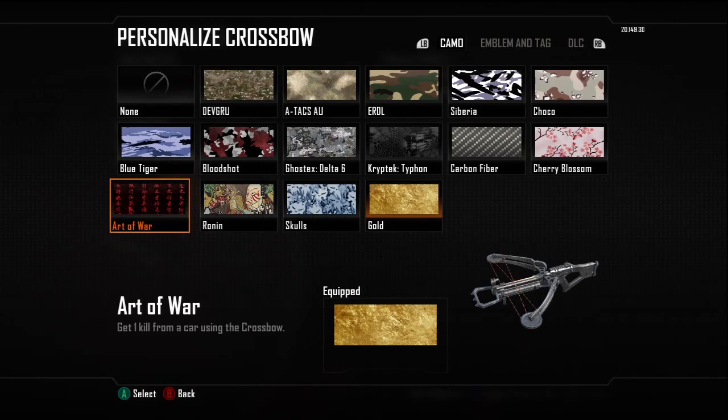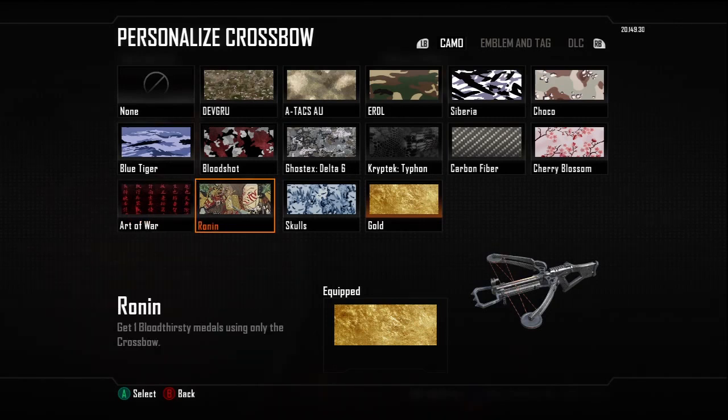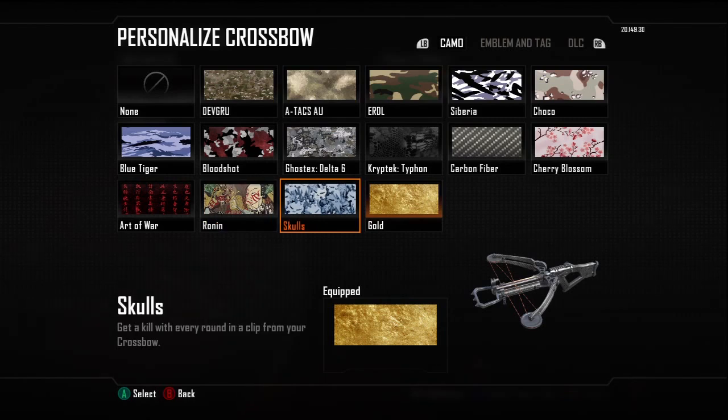Get one kill from a car using the crossbow — that was very easy, I think anybody can get that done quickly. This one was pretty tough: get a Bloodthirsty medal using only the crossbow. I don't even remember exactly how it happened, I just saw it pop up. You can use Scavenger and try to make that happen. Let's move on to the one I think was most difficult — Skulls.